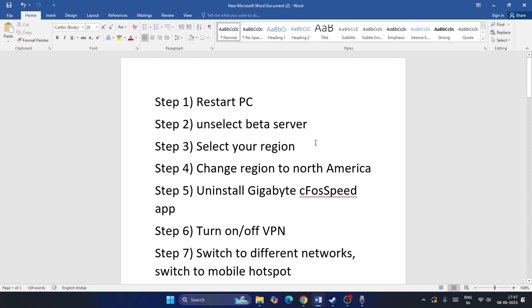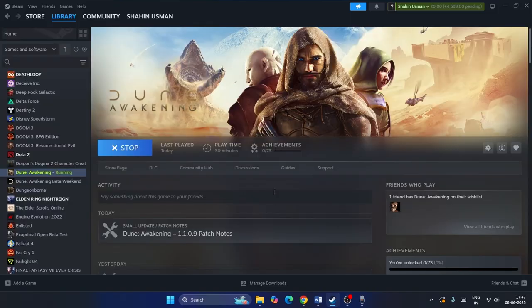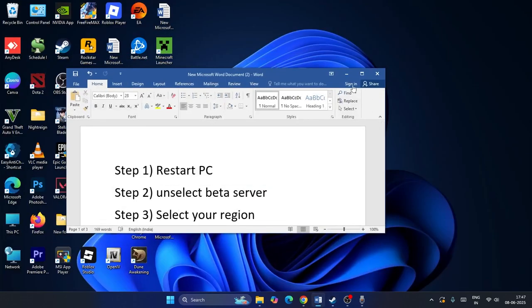Welcome back to another video. In this video I'm going to talk about how to fix the Dune Awakening game network error P34, P43H74, VLAN4 on your PC, and how we can fix this. Let me directly get into the steps.